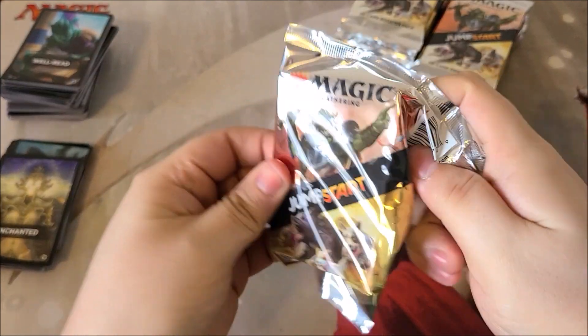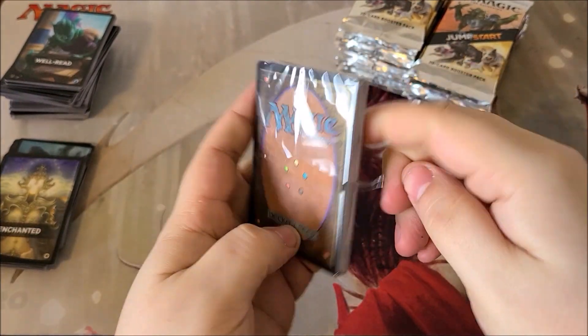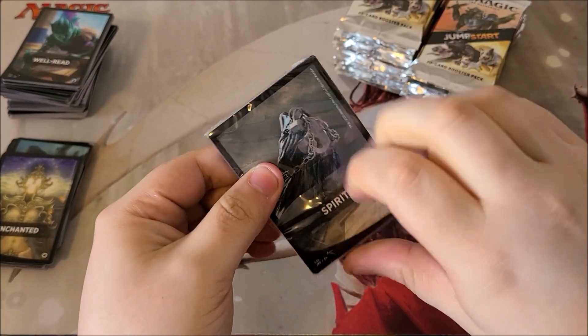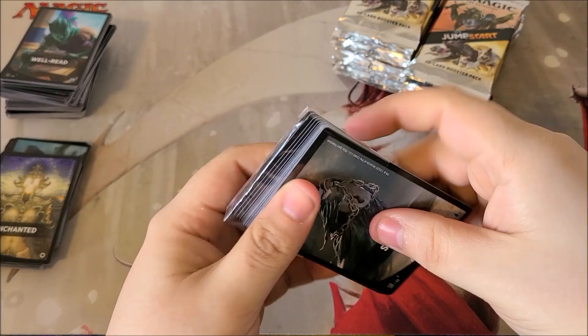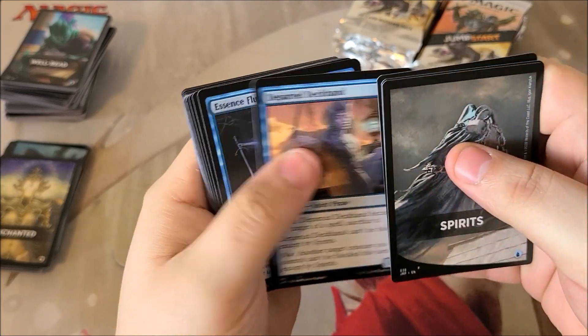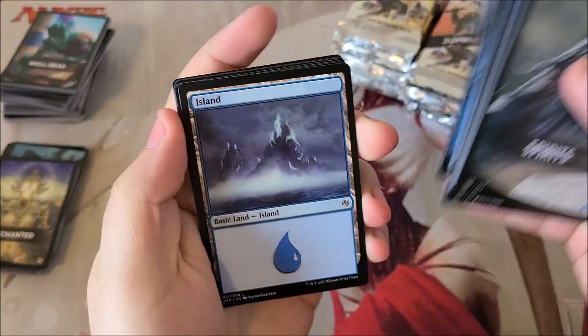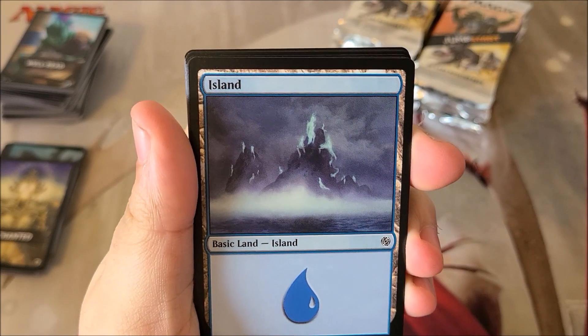Spirits — I don't think there's anything particularly good in Spirits currently. I think the rare is Shacklegeist. Yeah, Shacklegeist — nothing too crazy in here. I do like the land though, it's very cool with all the spirits on the island.